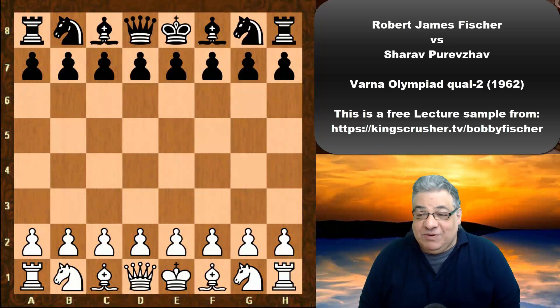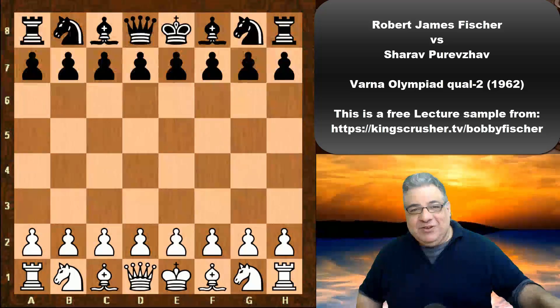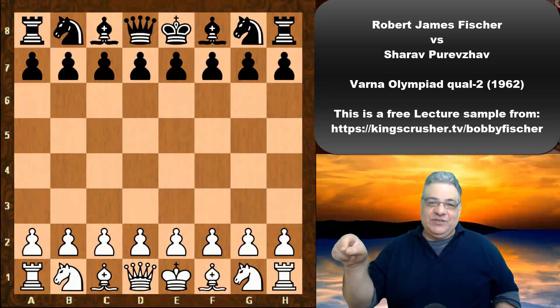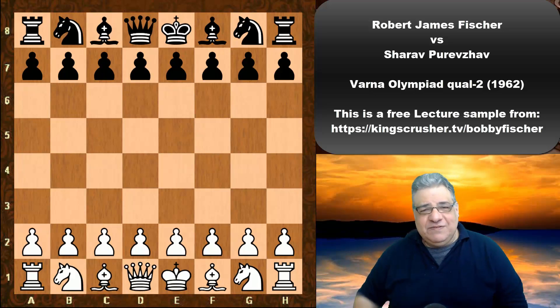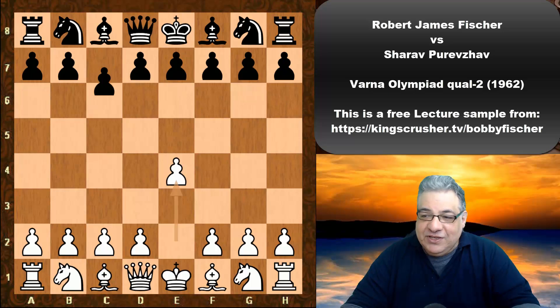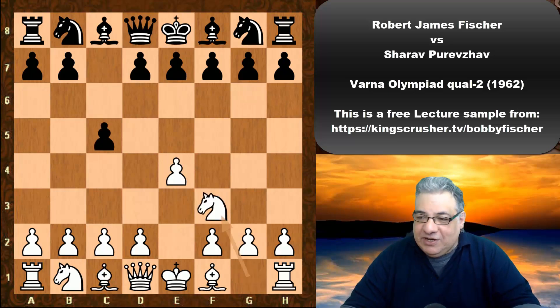In this lecture, Bobby Fischer is playing white against Sharav Perevzav. Fischer apparently had some difficulty with his opponent's name — he asked it a few times and then just wrote 'a Mongolian' on his score sheet. So Bobby Fischer versus 'a Mongolian.' Fischer should have just asked him to put his name on the score sheet. Anyway, after that introduction, e4 from Bobby Fischer — I'm going to call him Sharav for short.